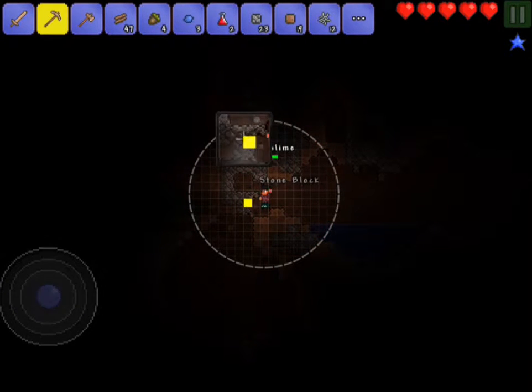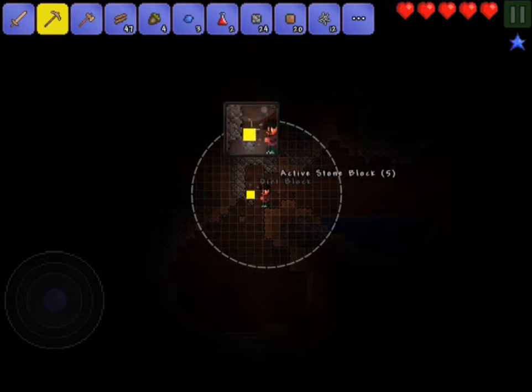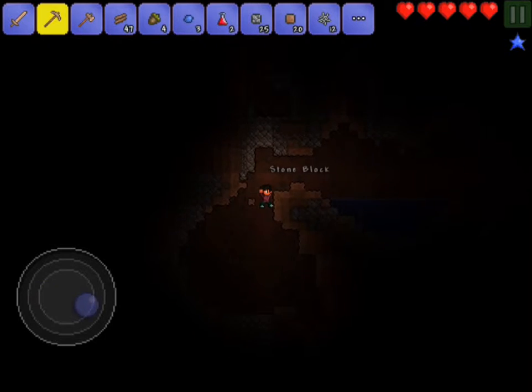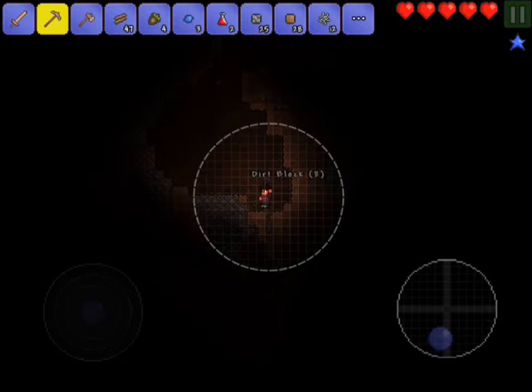Let's just go ahead and dig that. I guess it just blocks the area - I guess it's just like a trap in a way. So we don't even get anything. Doesn't look like it. Okay, so at least we saved ourselves. Activate stone block - oh, that's pretty cool. So maybe that is useful later. Really don't know what it could be useful for. So the rest are just stone blocks. We got a few things down here, let's just go ahead and mine down here. Looks like there's a few things - hopefully they're good things.